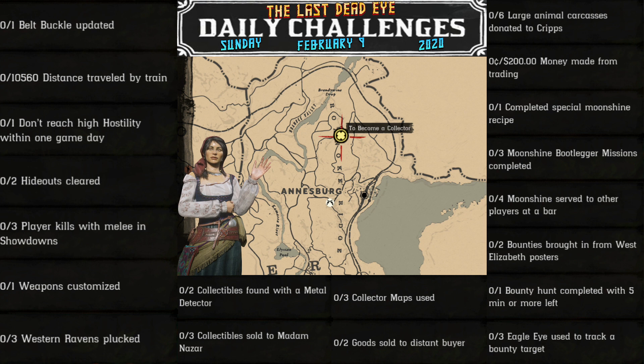Three moonshine bootlegger missions completed, four moonshine served to other players at a bar, two bounties brought in from West Elizabeth posters, one bounty hunt completed with five minutes or more left, and three eagle eye uses to track a bounty target. Today Madame Nazar is located up in Roanoke Ridge, north of Annsburg.